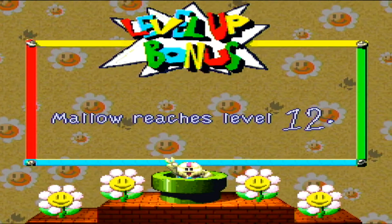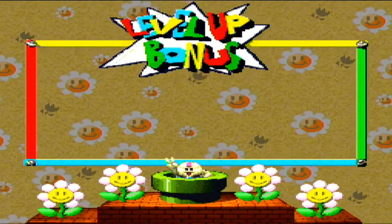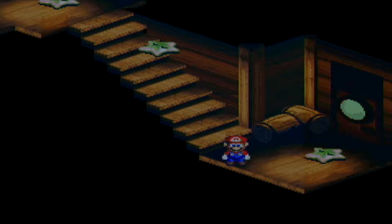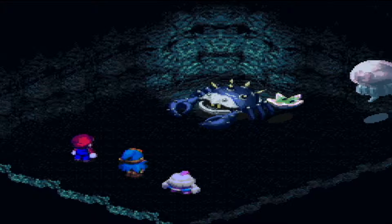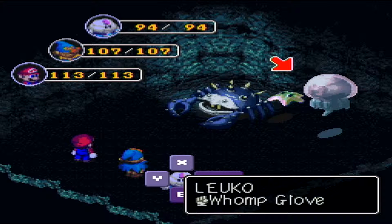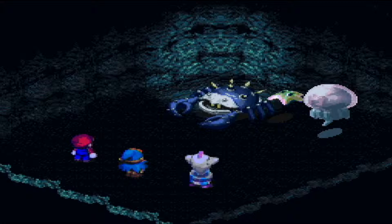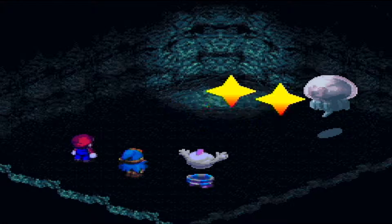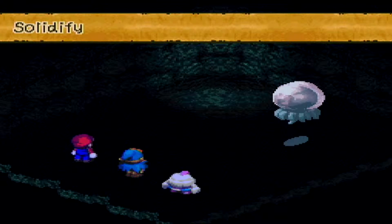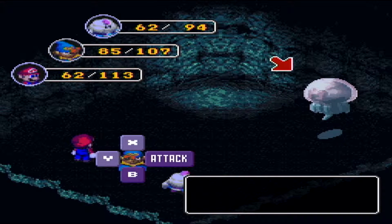Mallow leveled up! We had special last time, so we'll go with attack — there you go, Mallow. Let's go fight this guy. These Lucos are impervious to electricity for whatever arbitrary reason, even though nature should have made them that way. A little thunderbolt anyway, just because I don't care. The other two die like little bitches, and this guy's going to do Solidify, which does a ton of damage to Mario and Geno.